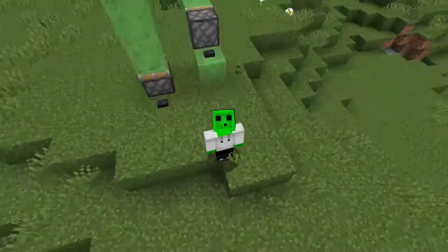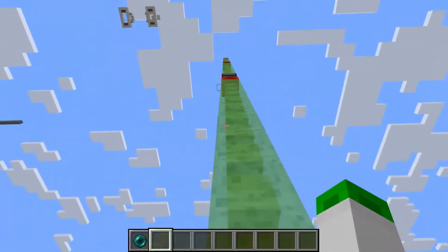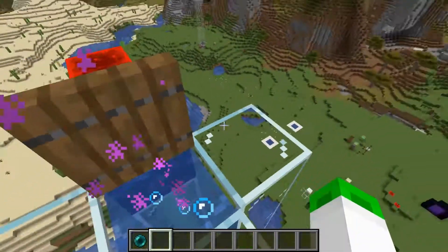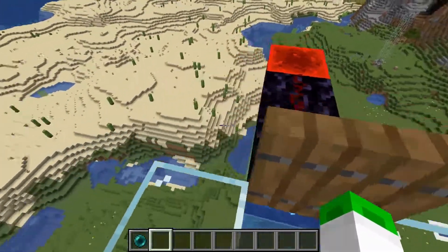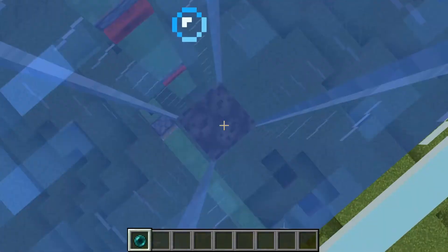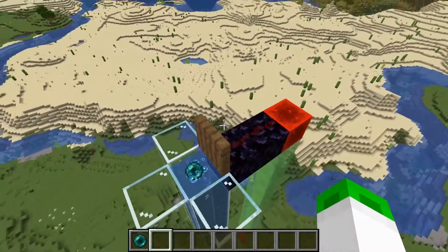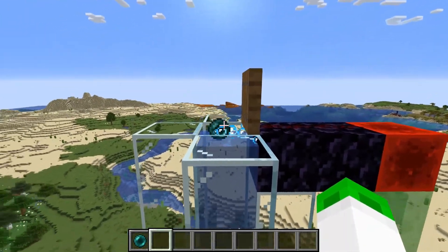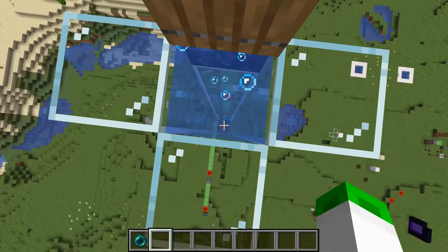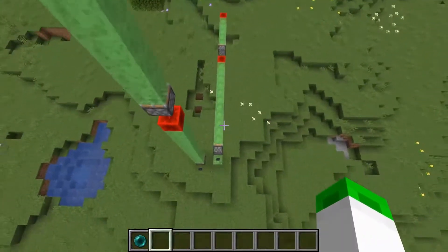First let's go over what an enderpearl stasis chamber is. This is a vertical one, and when you press the button you'll be teleported up here. The way that they work is you just send a redstone signal upwards, you have a soul sand elevator, and you have an enderpearl in that just floating at the top. When this trapdoor right here closes, you get teleported to there because the enderpearl hits it. They're pretty simple to make and they are extremely effective. This is a horizontal one.